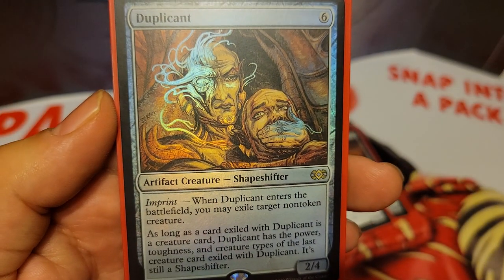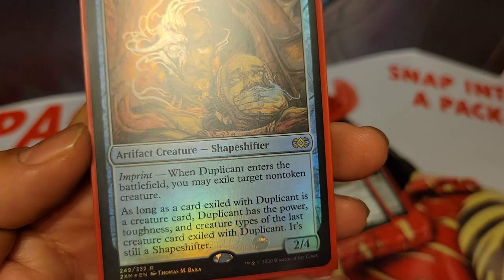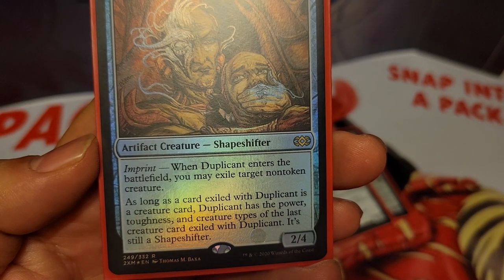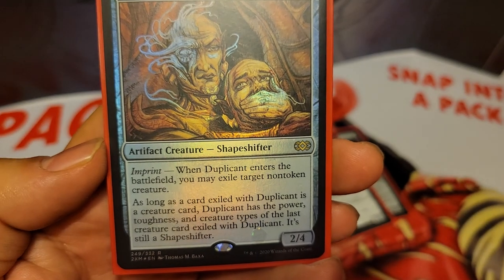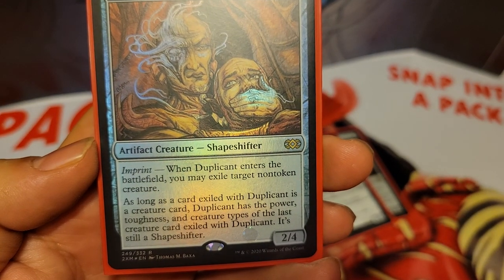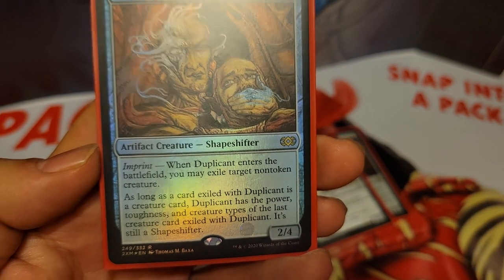We have Duplicant, 6 mana for an artifact creature 2/4 with imprint. When Duplicant enters the battlefield, you may exile target non-token creature. And as long as a card exiled with Duplicant is a creature card, Duplicant has the power, toughness, and creature types of the last creature card exiled with Duplicant.